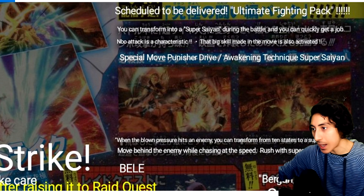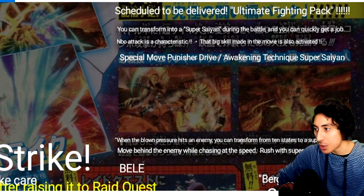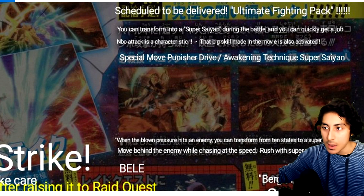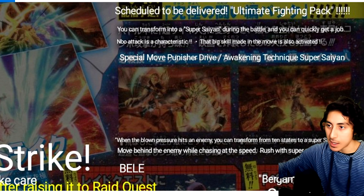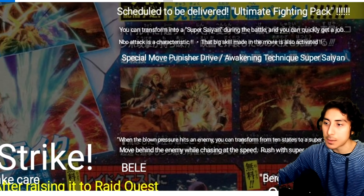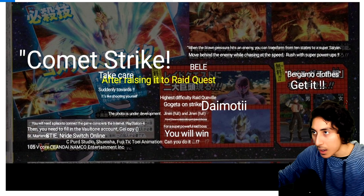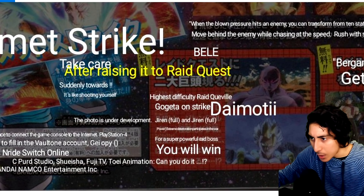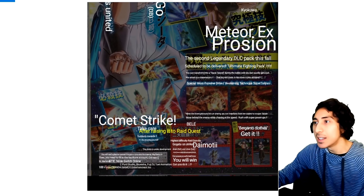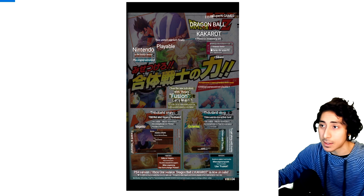The translation says: 'When the blown pressure hits an enemy, you can transform from 10 states to Super Saiyan, move behind the enemy while chasing at speed rush with super power up.' So it sounds like it'll have the same functionality as Punisher Drive — vanishing behind the opponent — just with a different animation. Raid Quest highest difficulty: Gogeta full power, Jiren. Bergamo's clothes — get it!